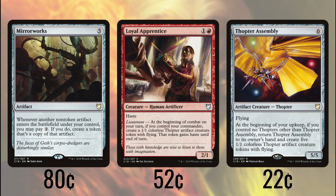Thopter Assembly is a pretty nice body in the air all on its own, but if we don't have any Thopters, it'll bounce back to our hand and give us five of them, meaning for a six-mana investment, we'll be putting 20 power on the board all in the air.